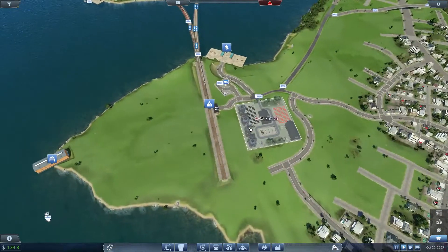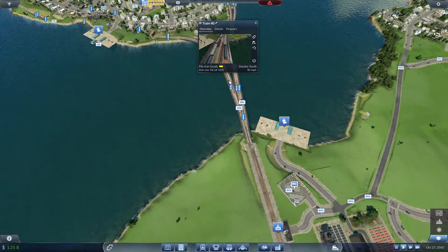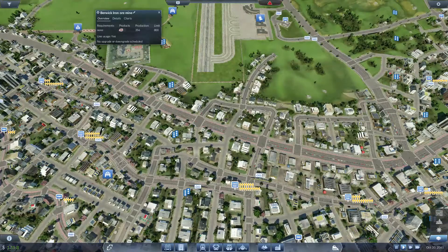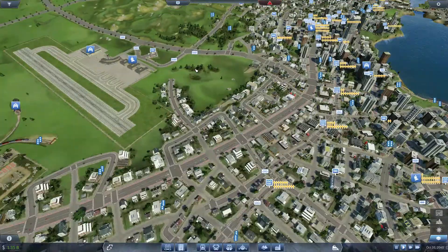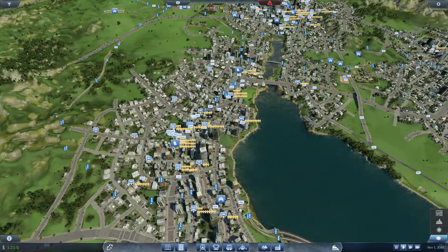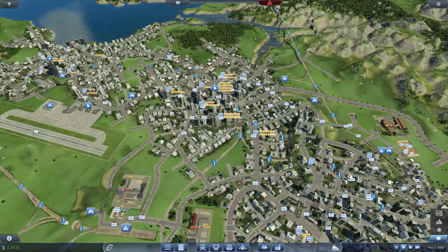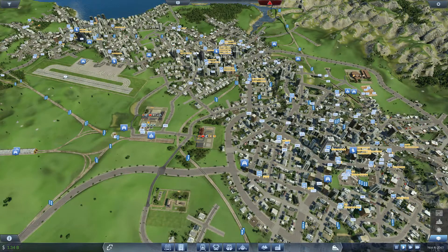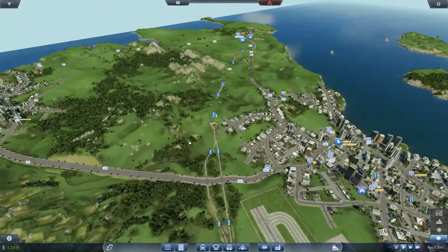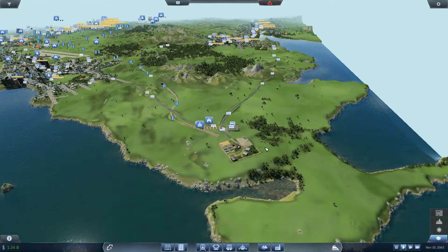Coming down here, we can see there has been a clear out of steel which is good — no more steel building up. We've got some more iron coming in, unfortunately not returned to its previous rates — only at a production of 358, which isn't bad but I'd like it to be higher. Then coming over here, we're handling everything well actually — food we're handling well, and same with goods, tools, and machines. Final check is the planks and I think we've pretty much solved that problem as well.